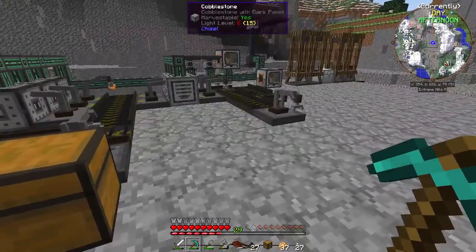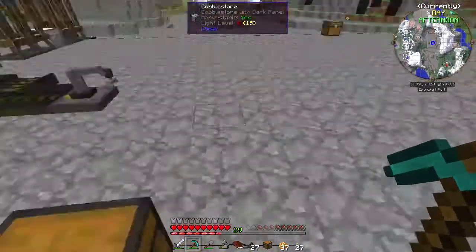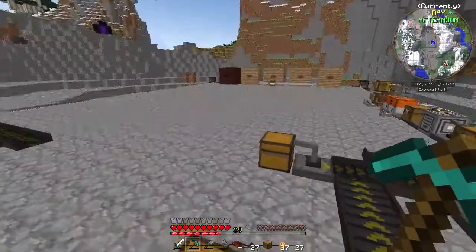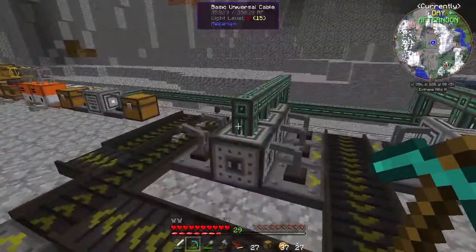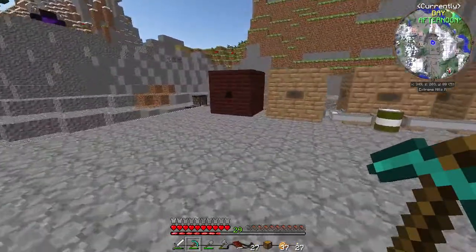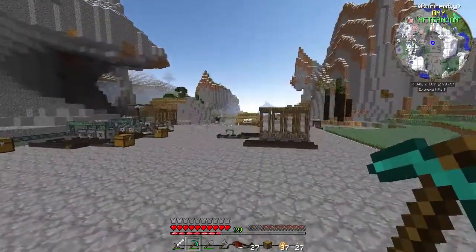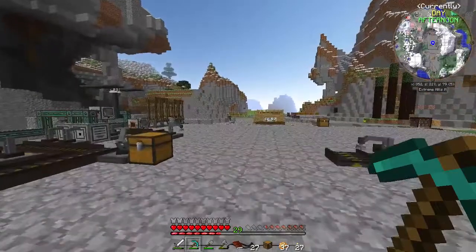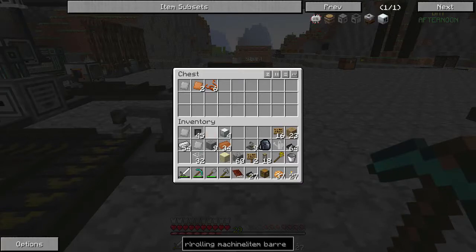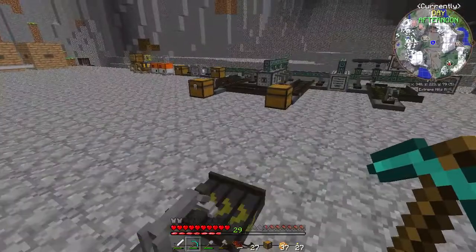From an output chest we can sort things, and one of the big things I'm going to have trouble with for now is just power — getting power to everywhere I need it. These basic universal cables are not super cheap; they do require steel and redstone. So that might be something we make. The copper coil worked just fine, so I'll finish up getting some automation here.